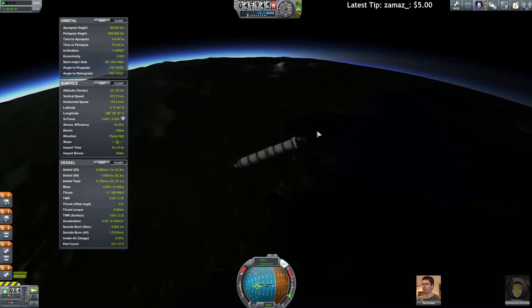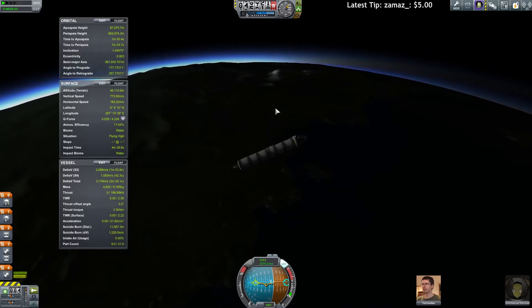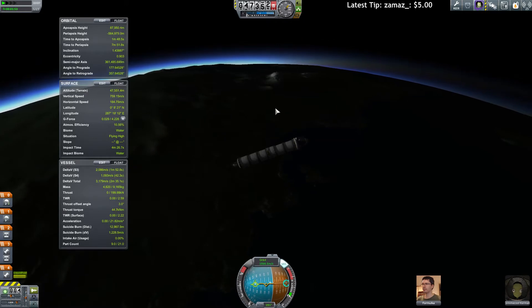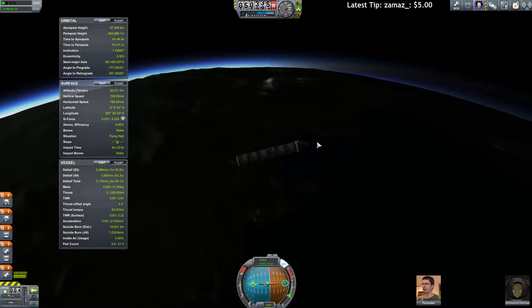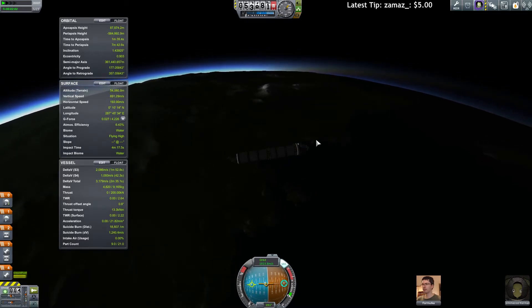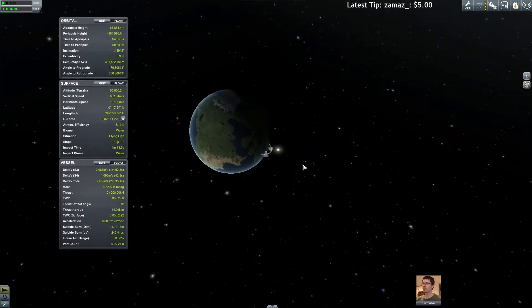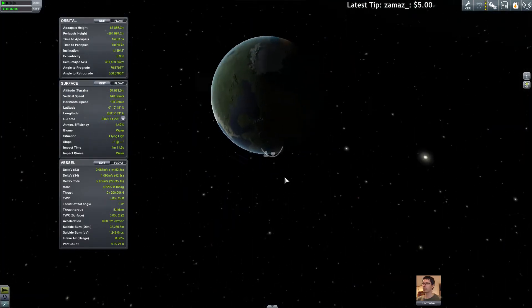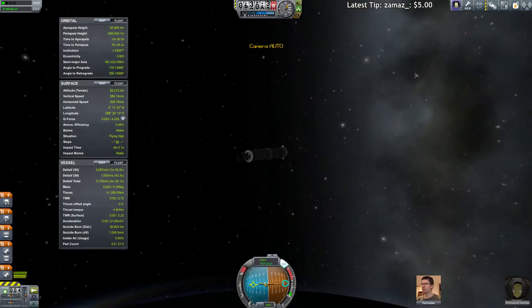I will burn on the horizon as soon as we get out of the atmosphere. Still in there — I think about 50 is where you get it. And you'll try to get the orbit, but there isn't any help. I have no nodes, nothing. Can't even click on anything. To be honest, we went way too high. The apoapsis should be like there. This is wrong, but we have to work with what we have.